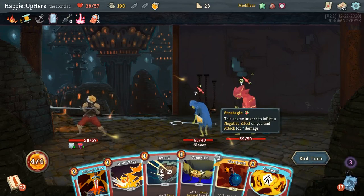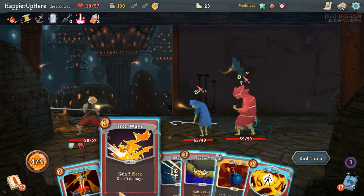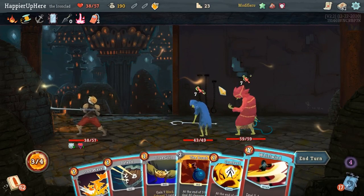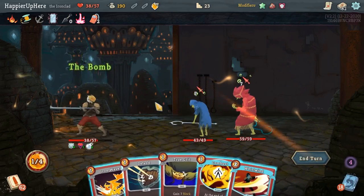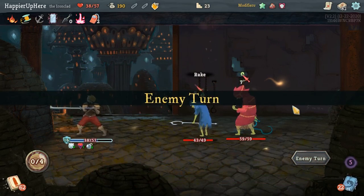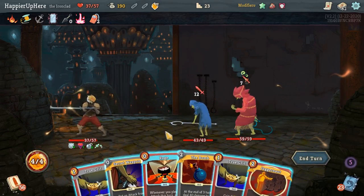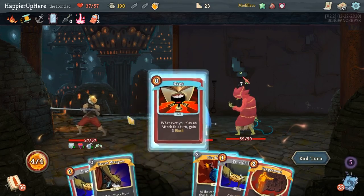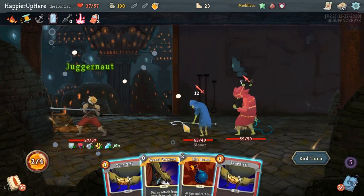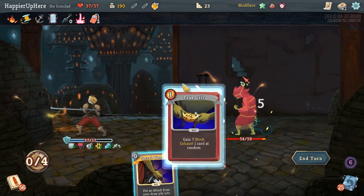14 incoming — do I want to do the Bomb? That'll take a little bit to become useful. Let's do Infernal Blade or Whirlwind — no, that's not enough. Let's just do the Bomb and True Grit, just need to survive next turn. Another 19 — Rage, True Grit, should be enough. I'll do Juggernaut. Unless the True Grit hits another True Grit — nope, got lucky.